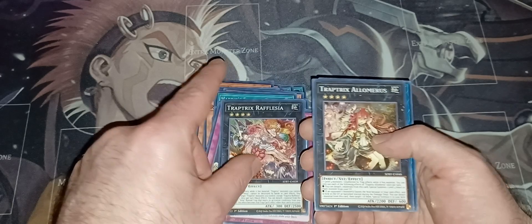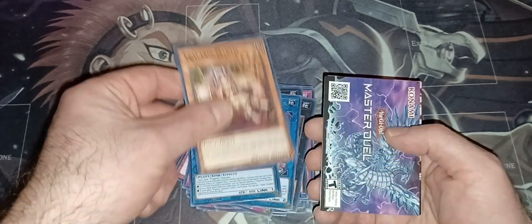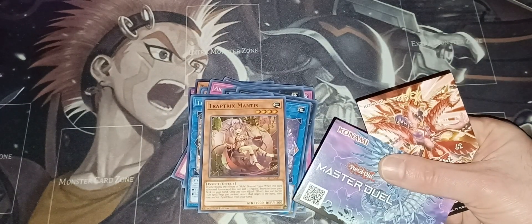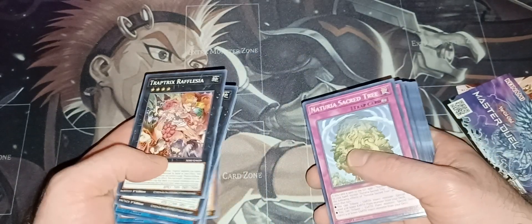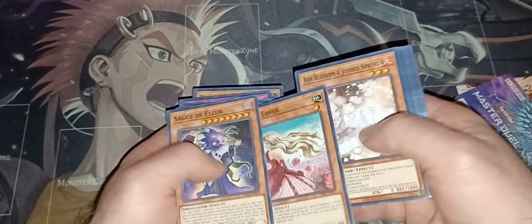And then we got the back ones: Trap Tricks Ophelia, Alomarius, Culveria, Serra, Trap Tricks Mantis, and then you get the promo card for Photon Hypernova, and then the Master Duel guide. So actually a very cute and really fun-looking deck. I actually really think it's great because you can buy three of these and have a full extra deck very easily. You can get three Evenly Matched, you can get three Ash. This deck actually is pretty good and I can see it being quite annoying against other people. I'm very happy about that reprint of Evenly Matched being super rare — I thought that was a really nice little add-on.